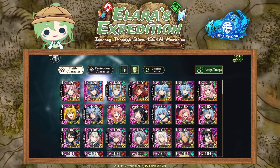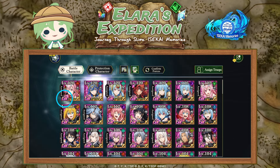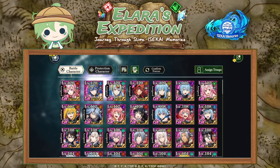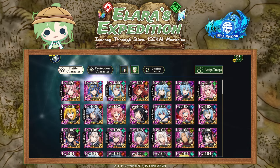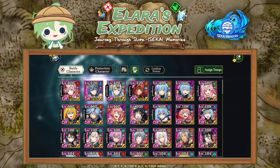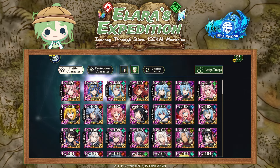Obviously LV is a character's level, and the star plus a number means each character has a star rating. This represents their rarity and the potential of each character, and you can increase the star ratings to a maximum of six stars, which we'll go into later. The little stars under the frame represent how many times a character is awakened, which is also something we'll look into.